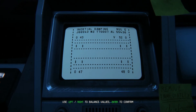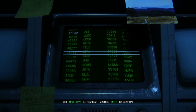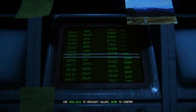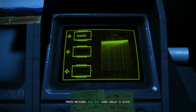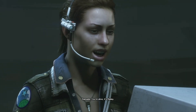To balance values, enter to confirm. Use move keys to highlight values, enter to confirm. This is interesting. Bam — and the third one: press matching move keys when the circuit is active. Shoot, I'm so good at this.